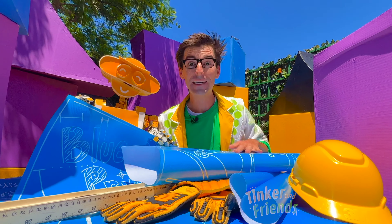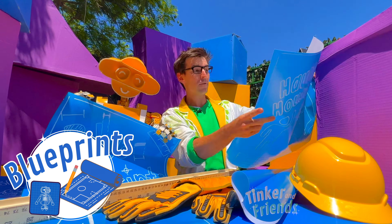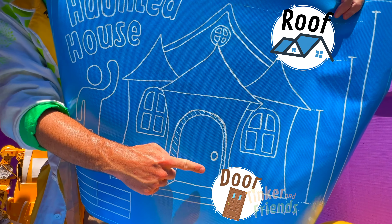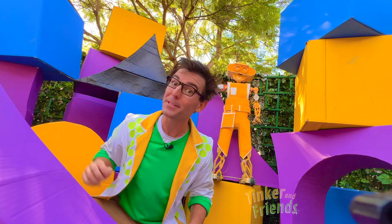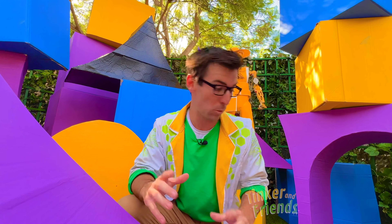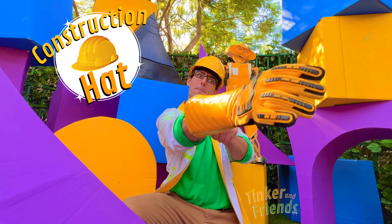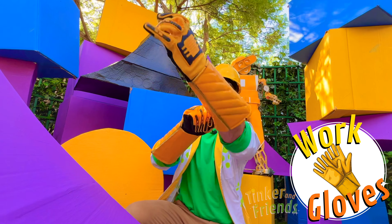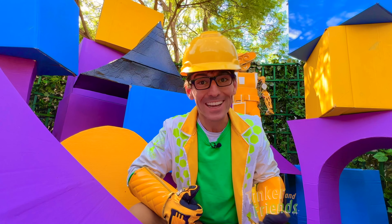That's right, Bill. First we need to construct our house. These are our blueprints for our haunted house. See the roof right here? And the door? And the windows? We can use all of Bill's cardboard boxes to build our house. Now we're going to be construction workers, so let's put on our construction hat to keep our heads safe, and our big work gloves. One and two. Awesome! Let's get building. Come on!